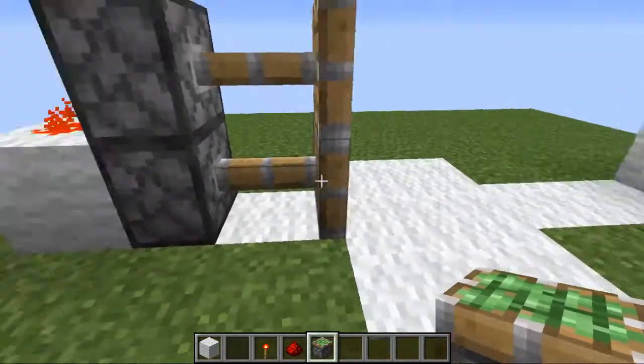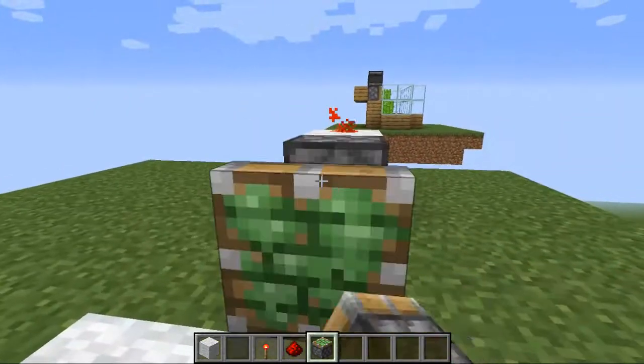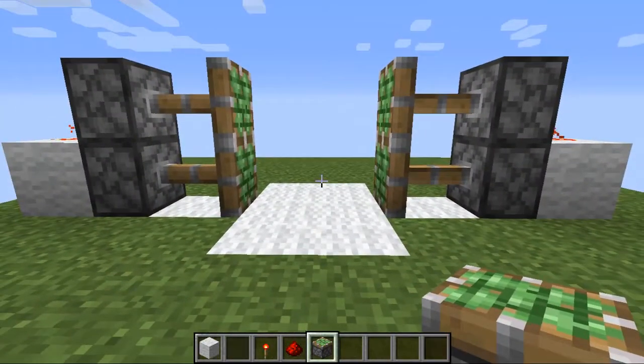Then take your sticky pistons and place them like so — they should both be extended. You should have something that looks like this now.